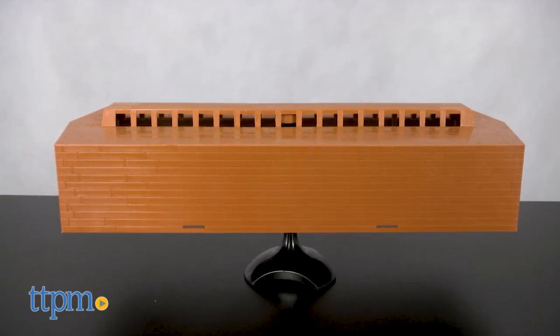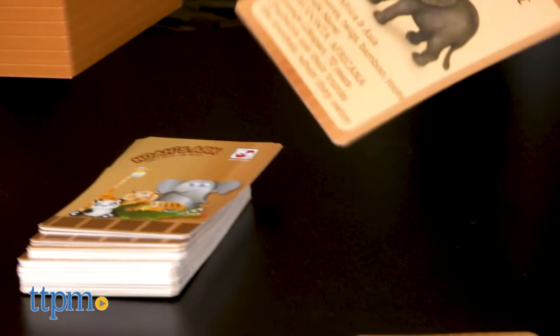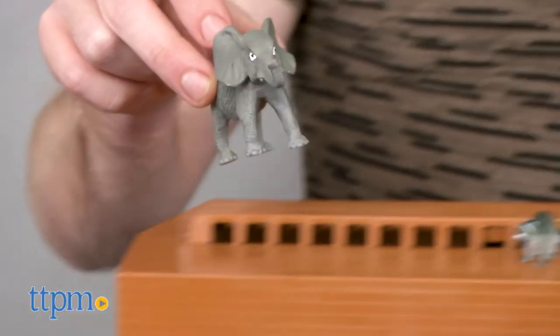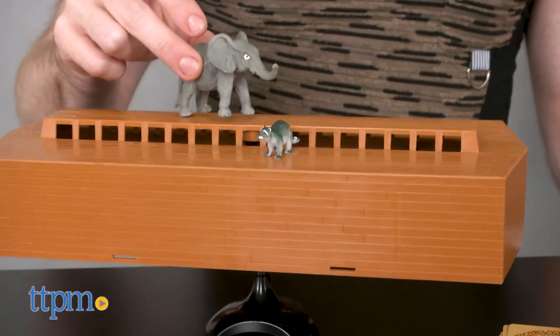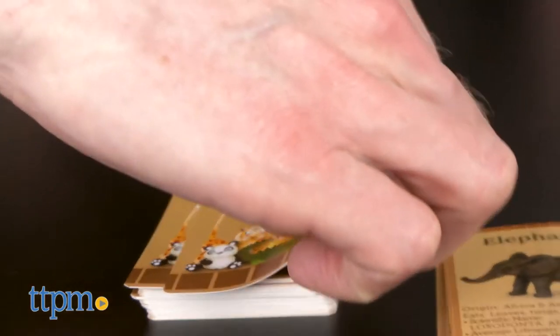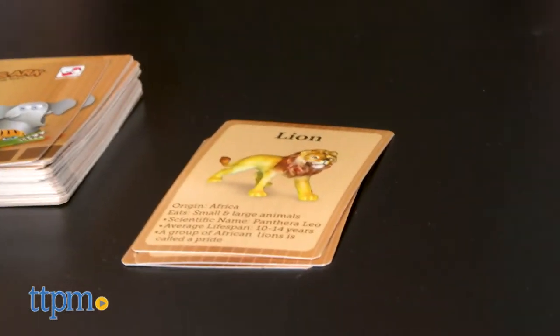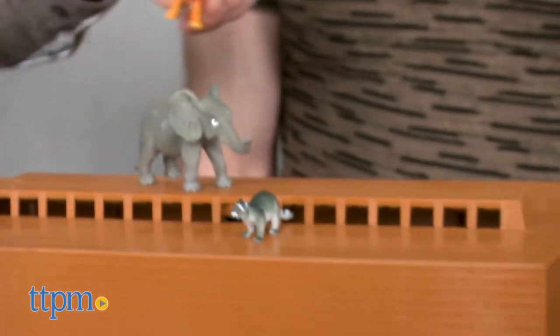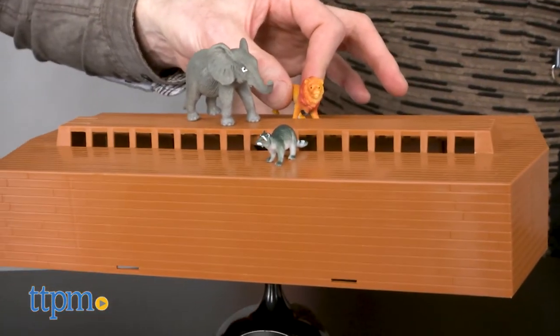Set up the game base, shuffle the cards, and start sailing. When you draw a card, find the matching animal and place it on top of the Ark. Be careful — these are some rough waters and this boat can easily tip. The more animals you place, the trickier it can be to balance. Keep taking turns until you have placed all of Noah's passengers or the boat tips.